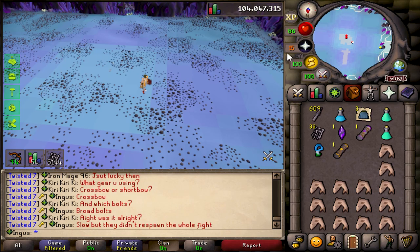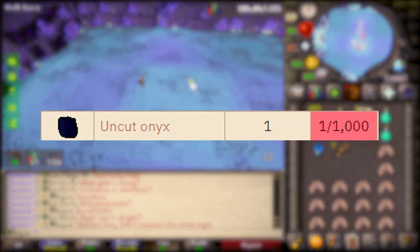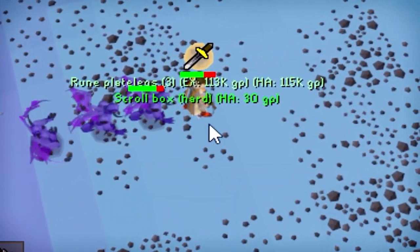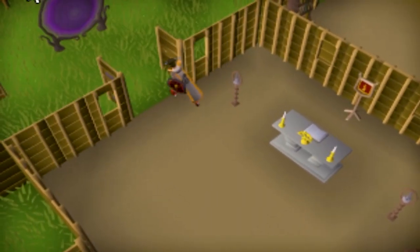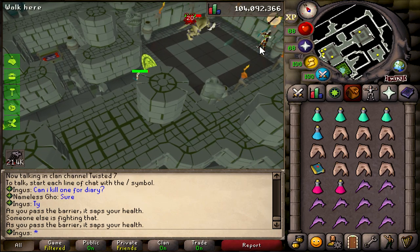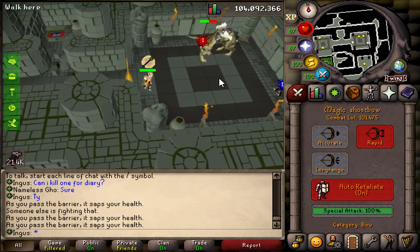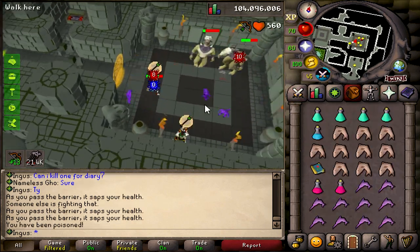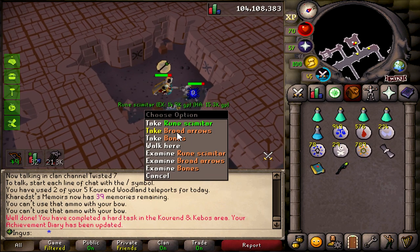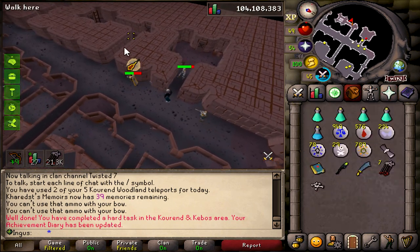There's only one item that I would really freak out about, and that would be the onyx which is 1 in 1000 — so chances are we aren't gonna get it. I didn't expect much. For the Kebos hard diary I need to kill one lizard man shaman, and I've never actually killed these before, so hopefully this goes well. No dragon warhammer — sad game. My first zombie kill and I got a rune scimitar — I should have came here a lot earlier, shouldn't I?